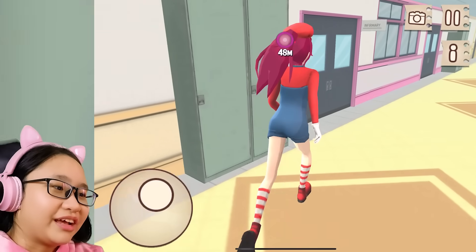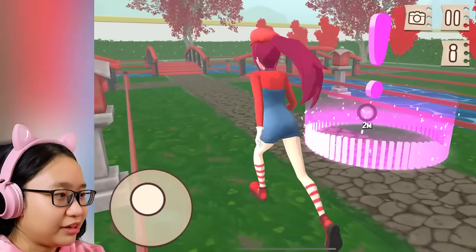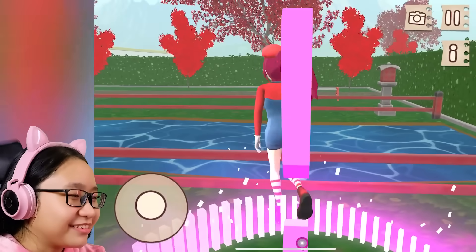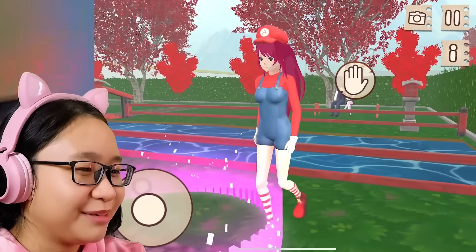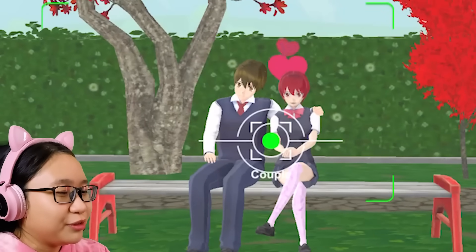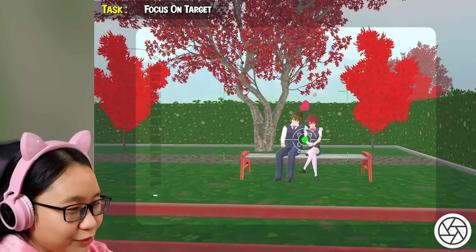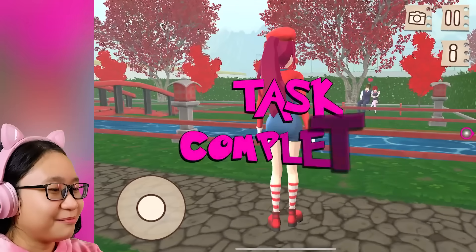Where is the couple? I don't see a couple. I feel disgusted but also jealous — I wish Peach and I were like that. Why is she no love me? I am so sad, mamma mia. Hi, don't mind me — I'm just gonna take a picture of you two. It's not creepy at all. I'm just gonna take a picture of you both even though I never asked your permission. Yay, task complete.